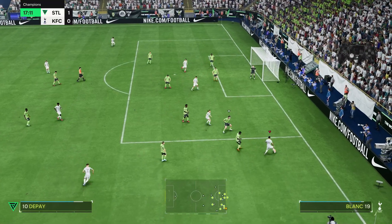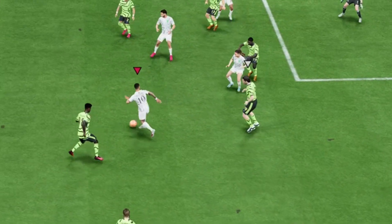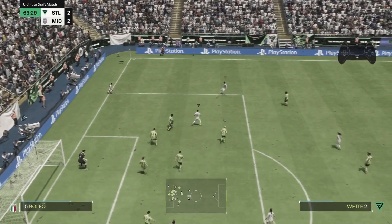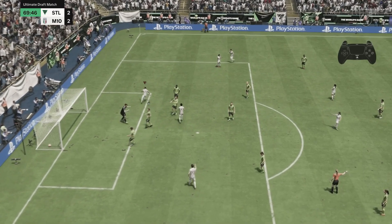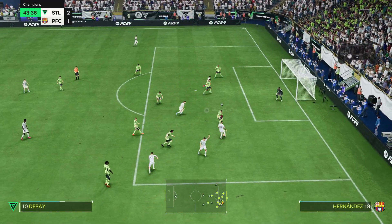The best thing about the Reverse Elastico is if there's any space to the right of the player — we're talking about a right footer here — then you can take it towards that space with the Reverse Elastico, away from the pressure of the opponent. Taking the ball away from the pressure is one of the most important aspects of keeping possession. The Reverse Elastico allows you to do that, and of course in the box, specifically when you're standing still, it's very effective, very quick, and nippy. It's hard for the opponent to tackle, so it's very useful inside the box.